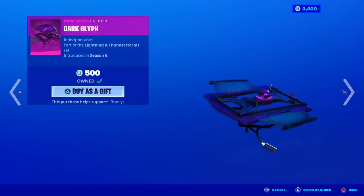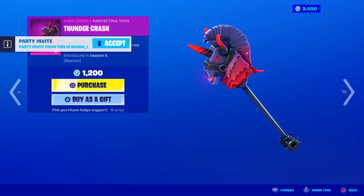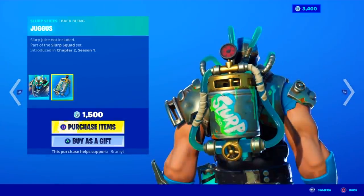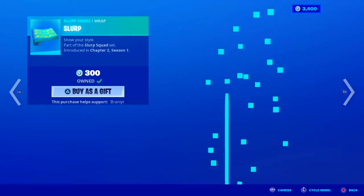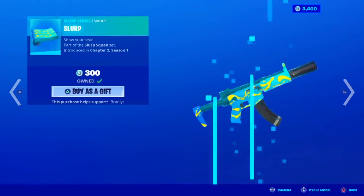First of all, we have the Dark Bomber skin back in return, comes with the back bling for 1200 V-Bucks. We have the Dark Glyph Glider, which is pretty sick. And we also have the Thunder Crash Reactive Pickaxe — pretty sick, the whole set. We have the Big Chug It skin back in return, comes with the back bling with its own Slurp series rarity, 1500 V-Bucks. We have the Double Tap Pickaxe — pretty dope, pretty loud. Slurp wrap back in return, pretty cheap wrap, I like the colorway.